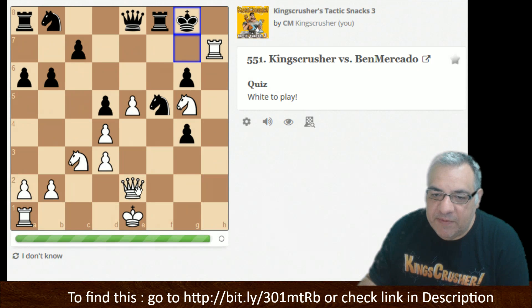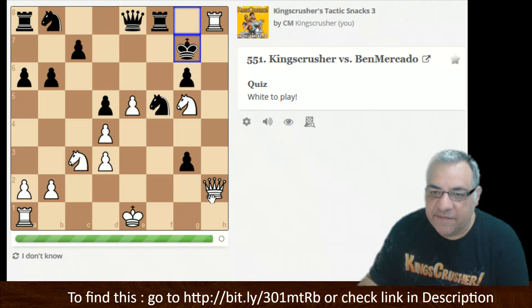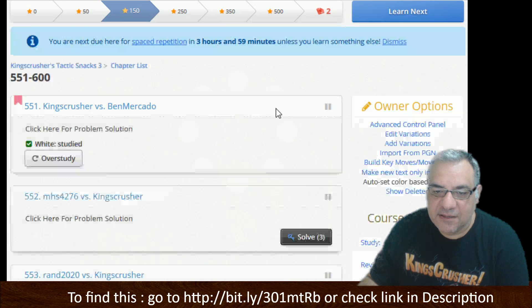Let's go to another chapter. Here it looks as though there might be a rook sacrifice, but it might be better sometimes just to double — that's almost the tactic in its own right. When you double your heavy pieces and go in for the kill, now with that pawn covering an escape square, Queen h7 is checkmate. Sometimes simple is effective — just doubling.